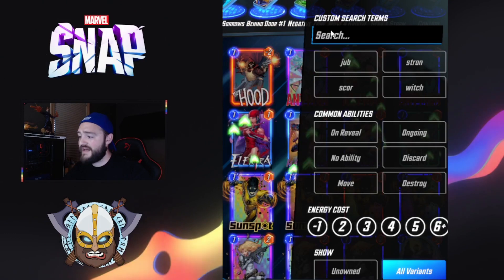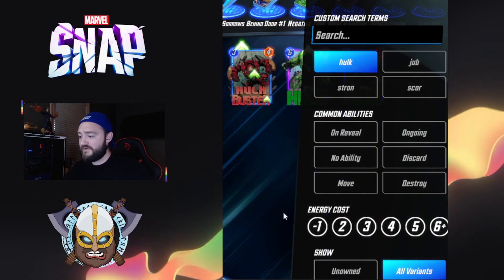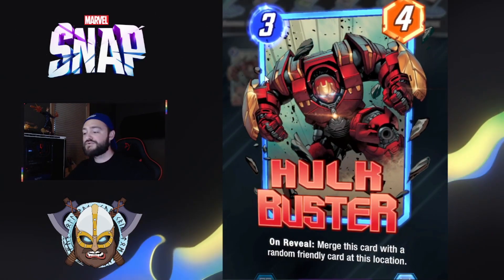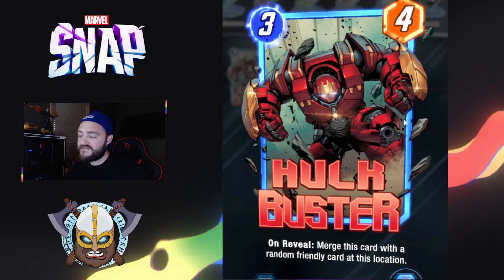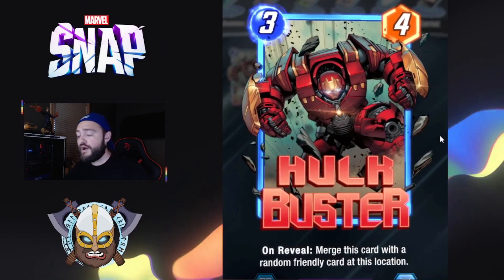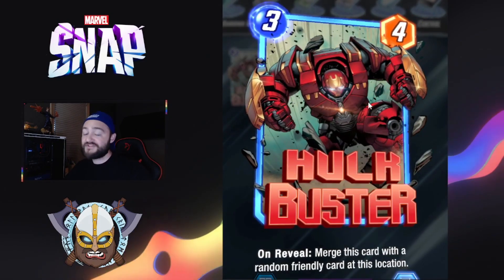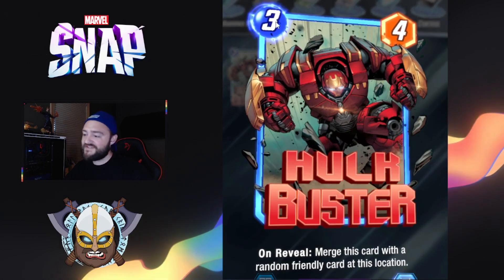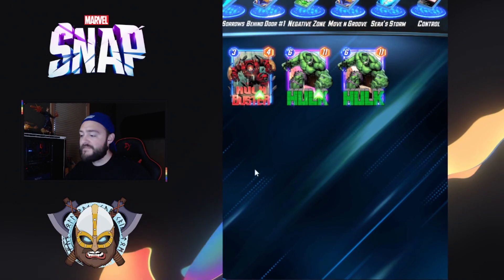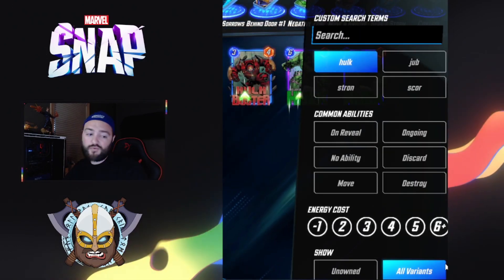Hulk Buster — not much of a difference, but really the change here is the mana cost. The three mana no longer adds into the creature he joins. Previously the mana cost was added to that creature when it was joined, so if you put him on a card that was then moved by Magneto, that would happen — but that no longer occurs with this fix.